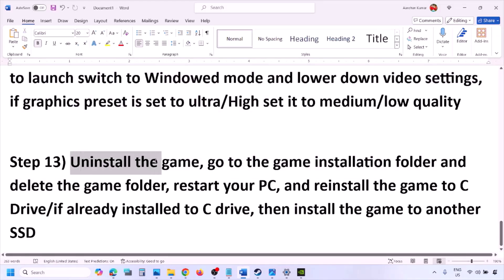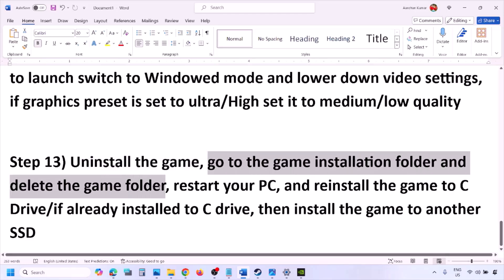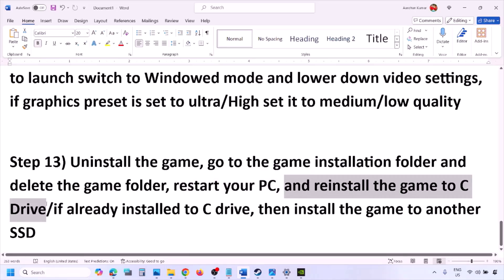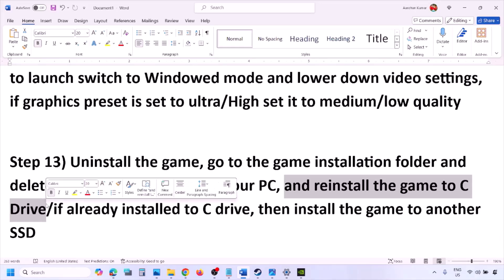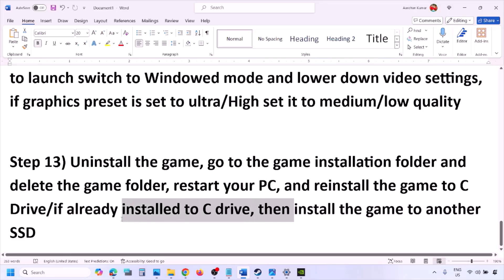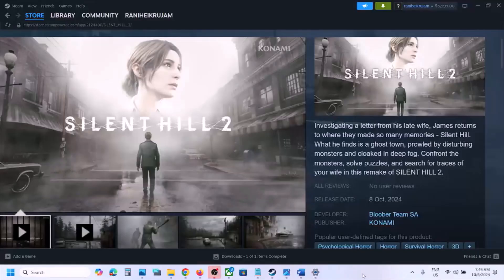The last step is to uninstall and reinstall the game. Go to Steam, right-click on the game, and click Uninstall. After uninstalling, go to the game installation folder and delete the game folder, then restart the computer. Try installing the game to the C drive. If already on C drive, try installing to another SSD. One of the steps shown in this video should help you run the game successfully.